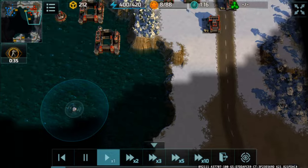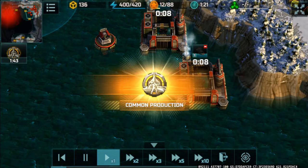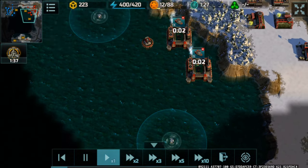I opted for the land side of things to get those containers on land, and then I opted for two shipyards and a common production boost to speed up the production of those camions to get the containers on the ocean.